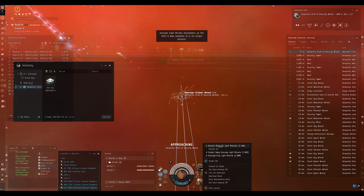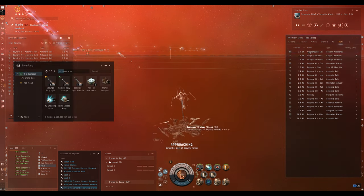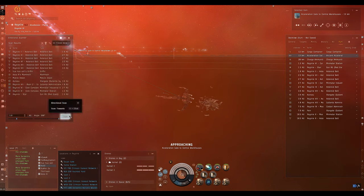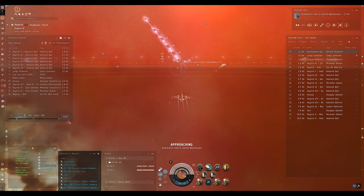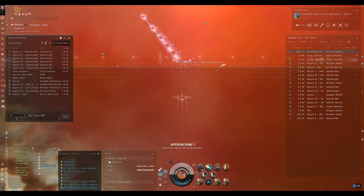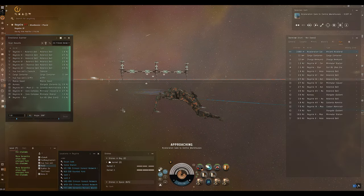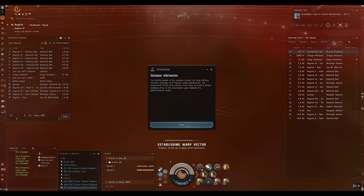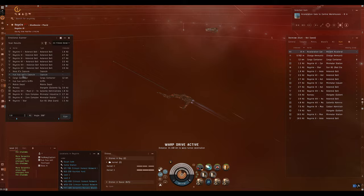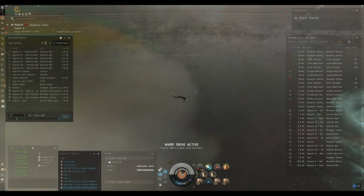All we've got is the overseer's personal effects - it's better than nothing. On to the next room. You can always pause here to let your capacitor recharge if you need to, but we're only really using the micro warp drive to get to the gate quicker once the rats are dead. Make sure your missile launchers are full before you go into the next room. The quicker we clear the site, the quicker we can be safely docked up with the loot.